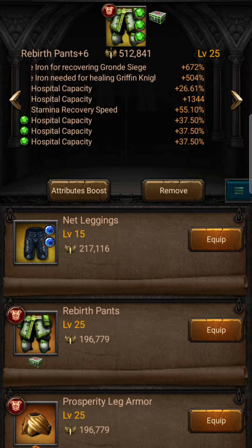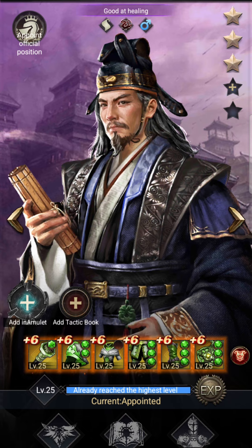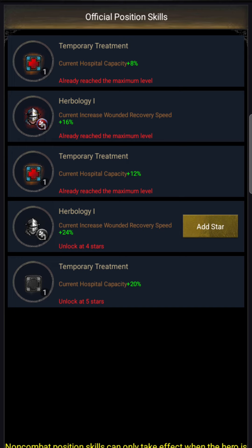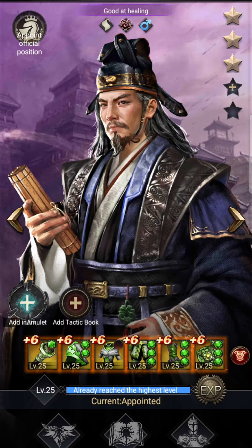I can boost it up to a plus eight, and if I get all the way up to a plus ten I'll get another 60% hospital capacity, which is crazy. That's obviously something I'm working towards. Another little added bonus I need to work on is the fifth star on this hero — we also get current hospital capacity 20%, so that's another boost I'm working towards, just on this hero.